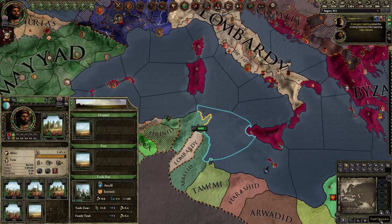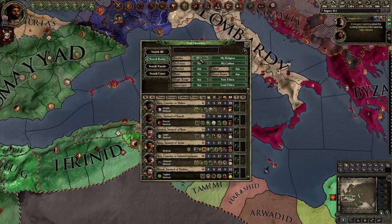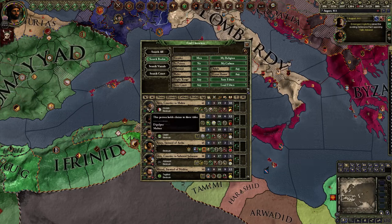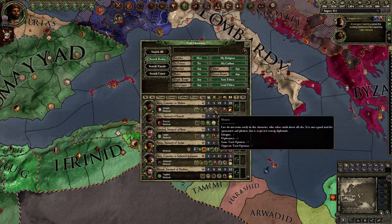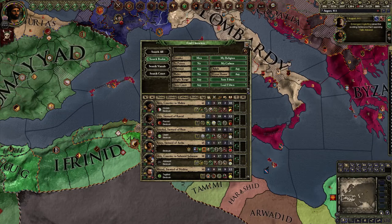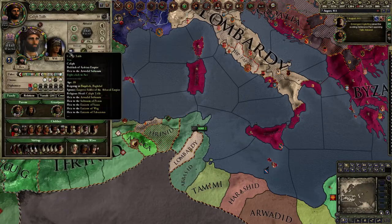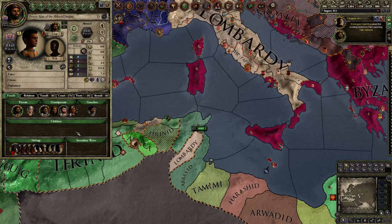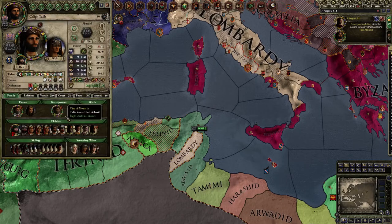In the process you need to find a suitable ruler. There are two ways to do this. One is you can go to the Find Character screen, pick a man who is your religion, your culture, not a ruler, not in prison, sort by stewardship — and you would get this guy. He's a great candidate for a vassal republic, but I want to keep it within my dynasty if possible.